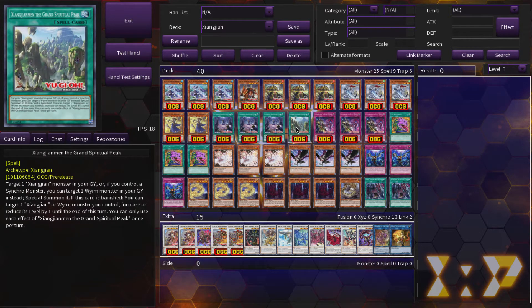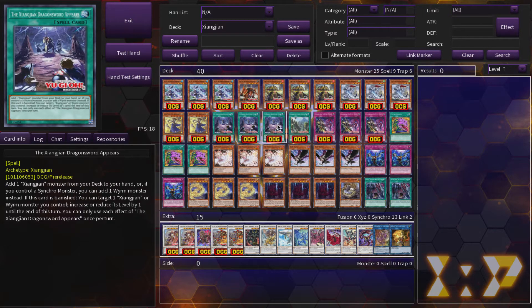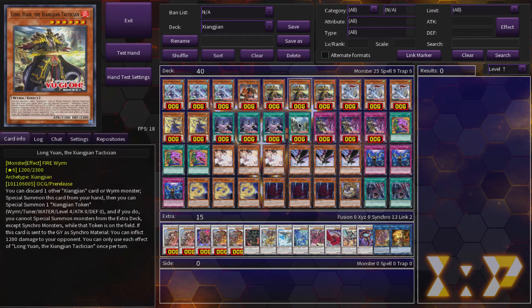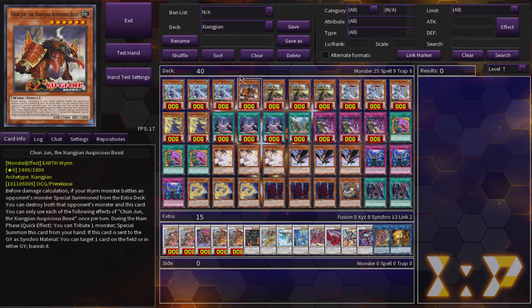We have a Monster Reborn called the Grand Spiritual Peak, but I think playing just one is good enough. It doesn't give you pluses, it's just clunky — because once you do the effect of your monsters, you don't really want to revive them. Unless it's this guy, because his effect is: before damage calculation, if a Wyrm monster battles an opponent's monster special summoned from the extra deck, you can destroy both monsters. So it gives your monsters a Construct-esque interaction in the battle phase with your Wyrm monsters, which is pretty neat.